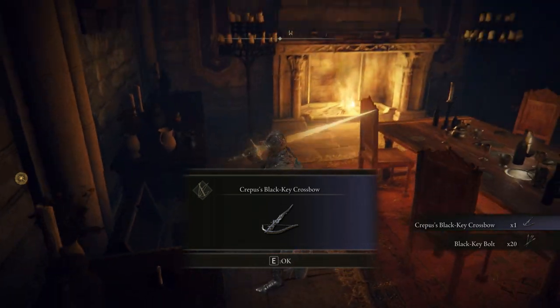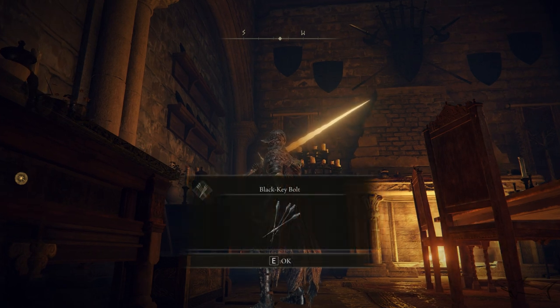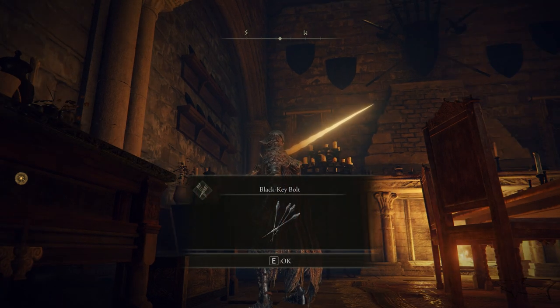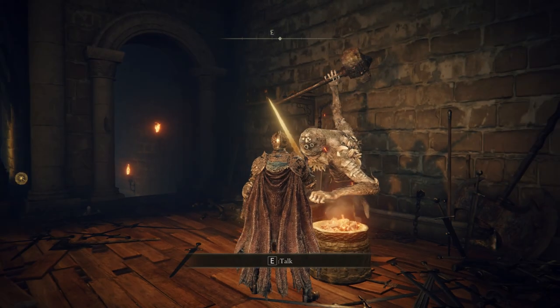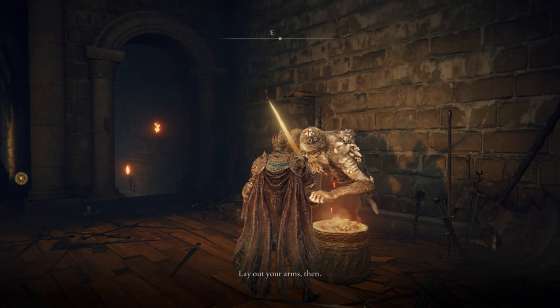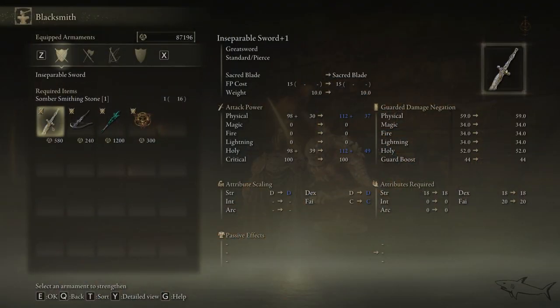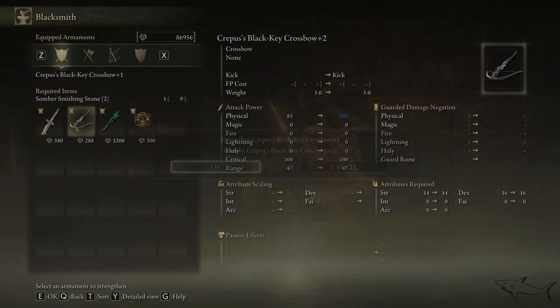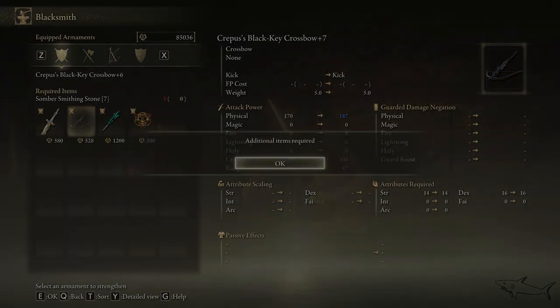You're also going to get some arrows - 20 Black Key Bolts, which are pretty tough arrows. Now let's upgrade it. I don't have enough Somber Smithing Stones because those are required. I'm going to make it level six. Let's see what I have in my inventory. Level six is good enough for me.